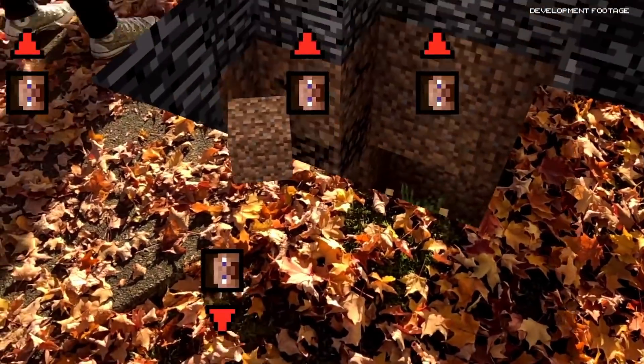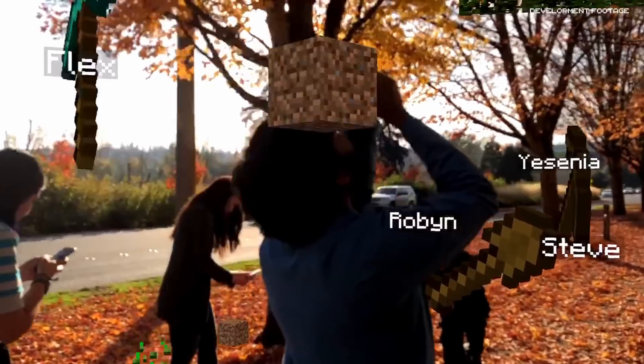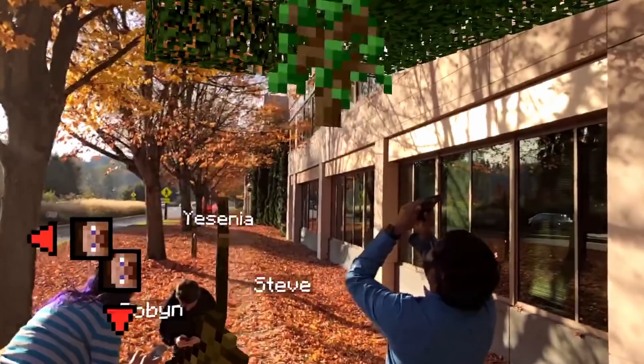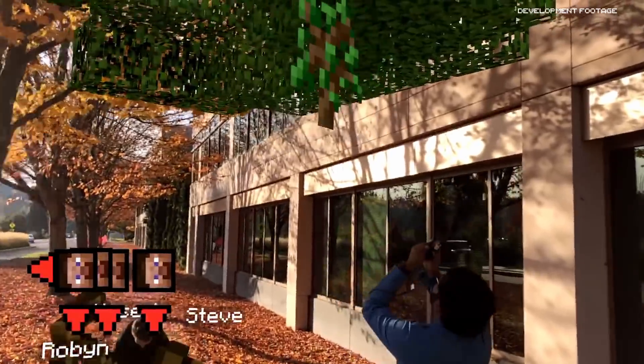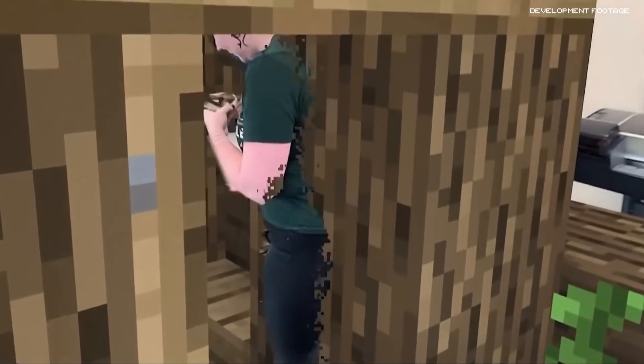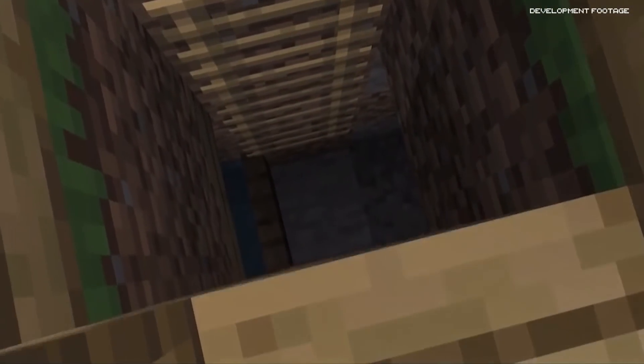When we were building our prototypes we had all these trees and we were chopping down trees like this, holding your phone up — it's pretty uncomfortable. That's kind of how we converged on moving the gameplay down to the ground, where your phone is pointed downward so it doesn't become this uncomfortable position, but more like the way you usually hold your phone, and you're not pointing the phone at people's faces.